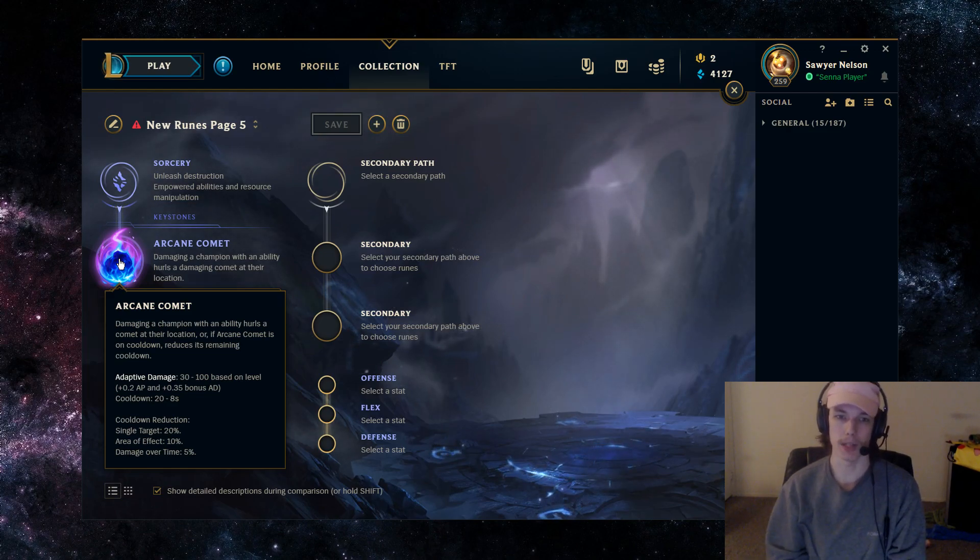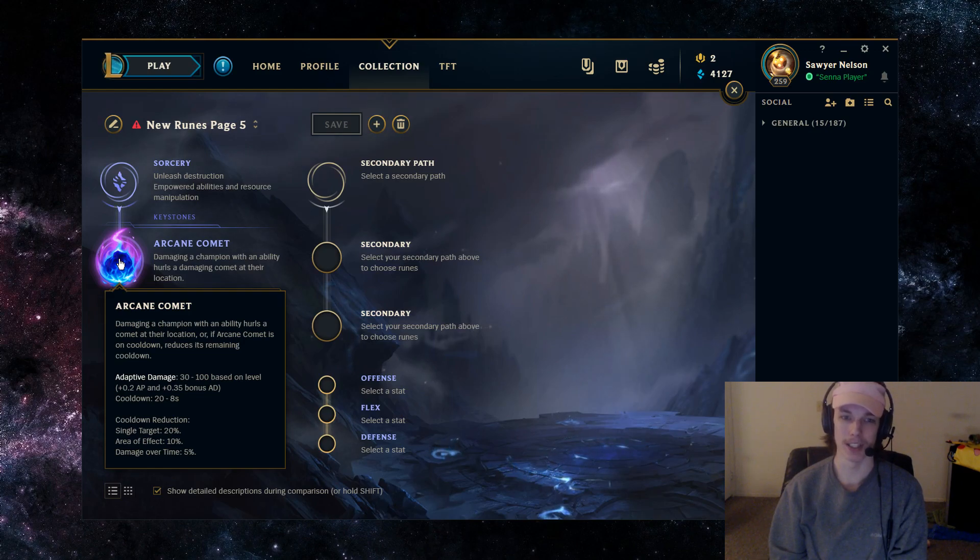What Arcane Comet does is whenever you damage an enemy champion, it hurls a Comet in their direction — basically like an AoE circle — and it damages all enemies hit by it. The damage is based on your level and your amount of AP, so it has nice synergy there. The cooldown is only 20 seconds, and with Xerath, the cooldown is reduced every time you land an ability.